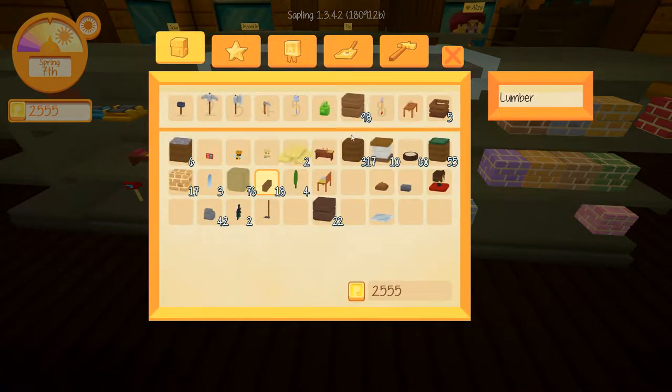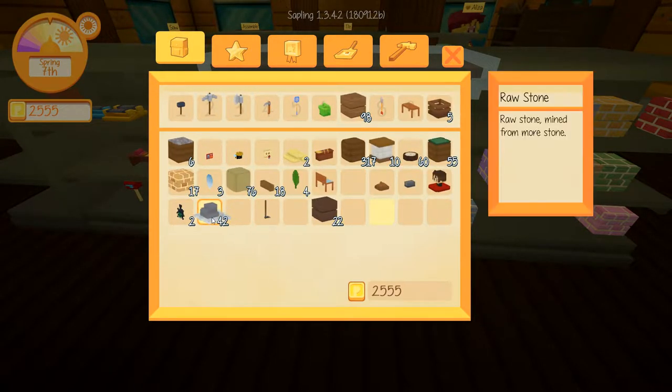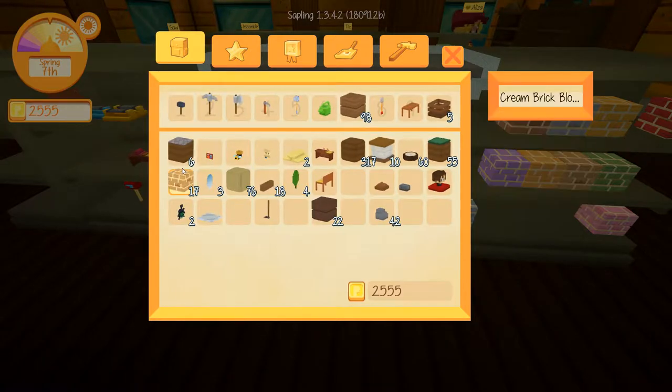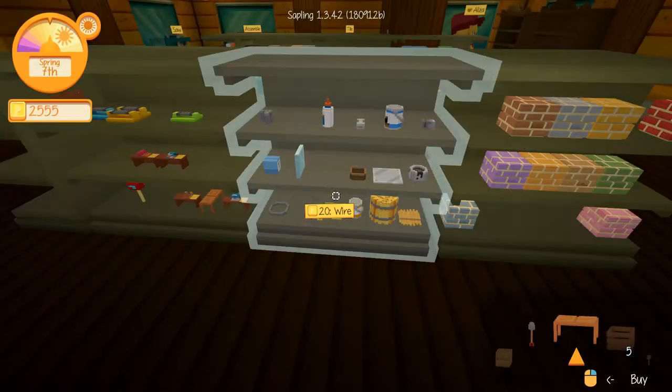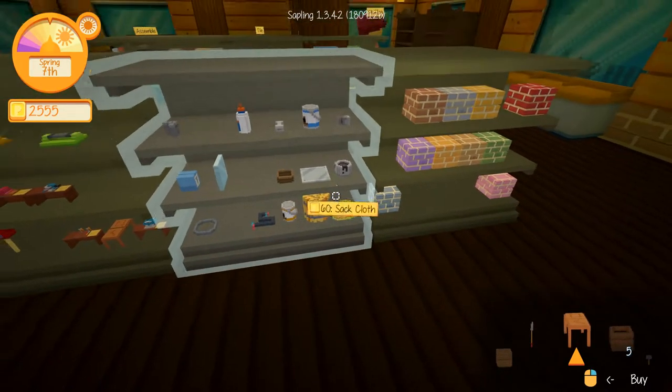Just like that, there goes three grand in tables and stuff alone. I do believe the bait box needed lumber, metal, and nails. I did see the sheet metal — I don't see the nails, but it doesn't mean we don't have any. Wire — oh, that's new. I don't know what that's for.